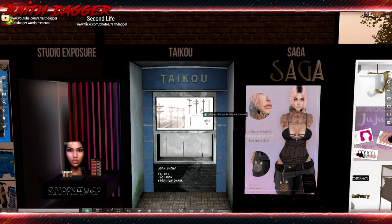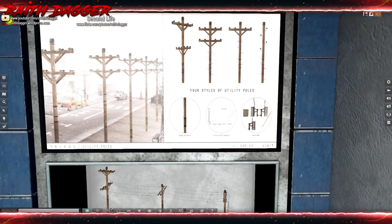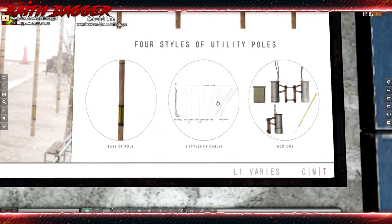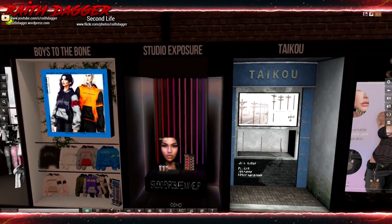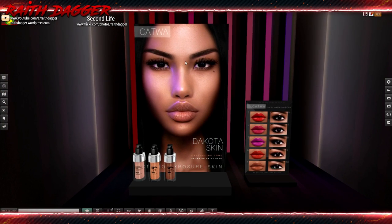Taku — power lines, utility poles with cables, and the transformer boxes. Land impact varies. You can just list it with poles, line cables, and then the things — it's cool though, I mean, decorate your sim up a little more. Studio Exposure — makeup and skin for Katwa. It's a nice looking skin, I like it. And then lipstick and eyeliner, shadow, whatever you ladies call that.